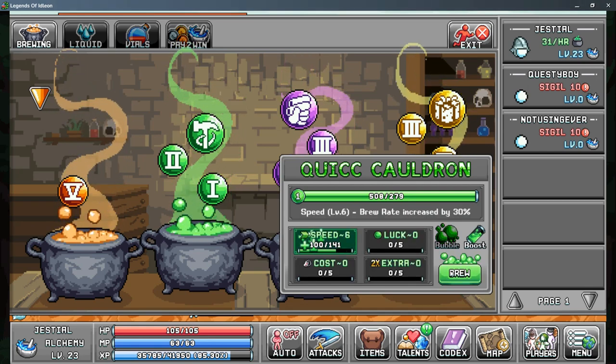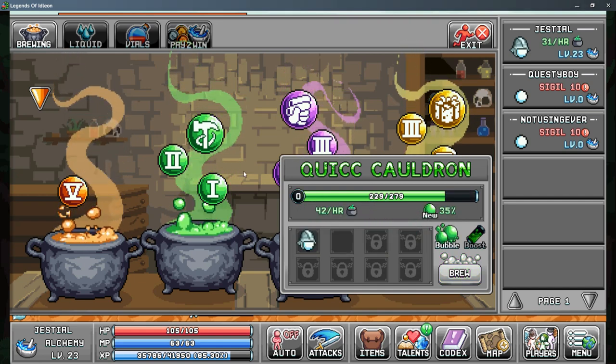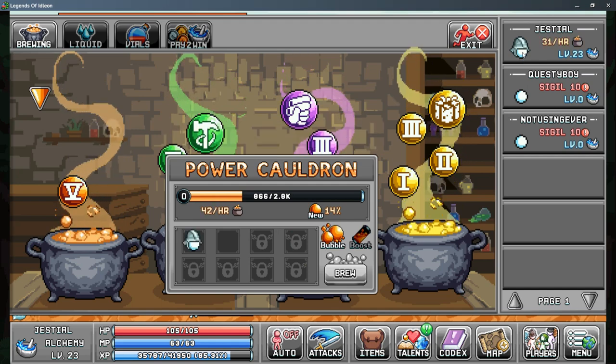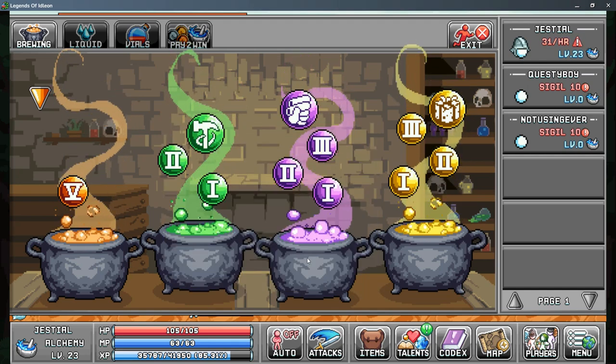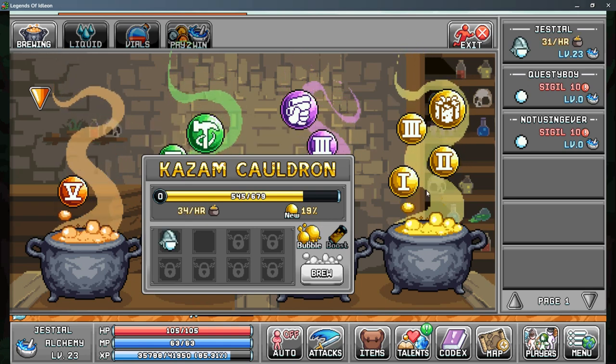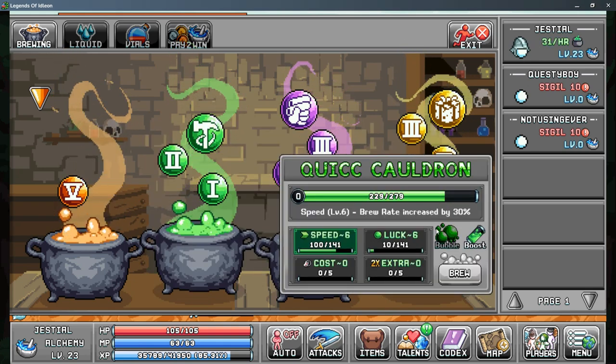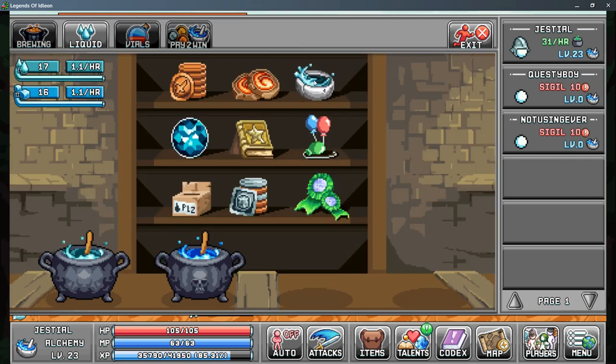I'm going to put it into speed and then luck. We're getting 42 per hour now — we were getting 42 per hour on the power one, and I'm guessing these two were getting like 31 and 34. It's a slow process, but we're getting there.